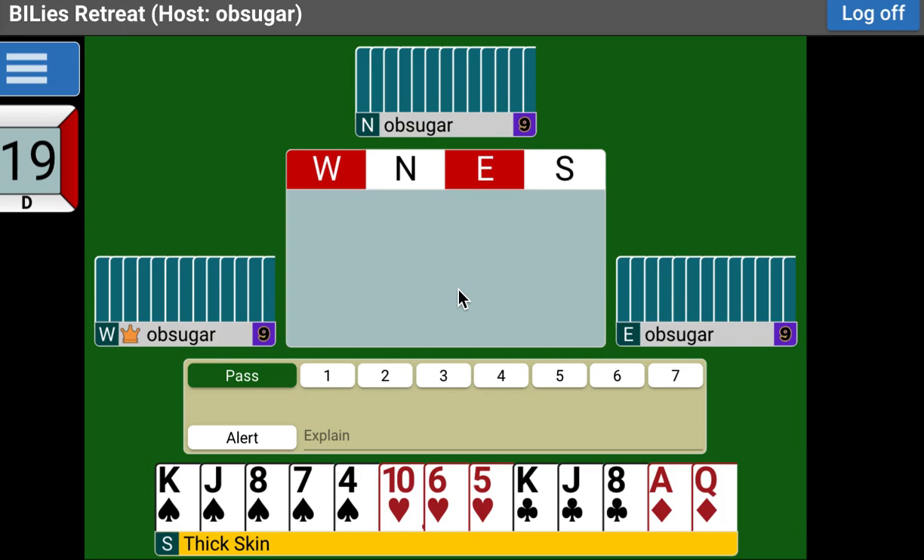I read that book and then I wanted to play Two Over One with my main partner at the time, Ellen, and Ellen didn't want to read the book. So I literally taught her how to play Two Over One by just swearing her to not bid at the two level in a lower-ranking suit after I bid unless she had game values. And she figured out the rest from there.